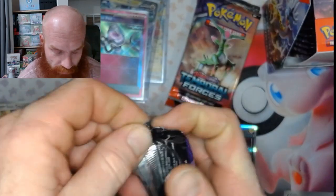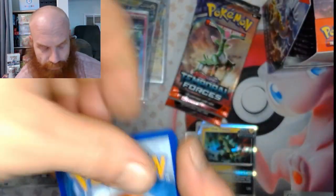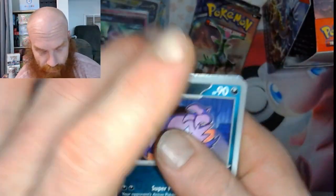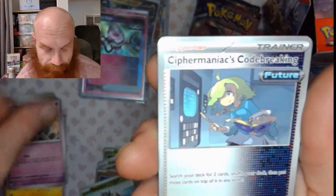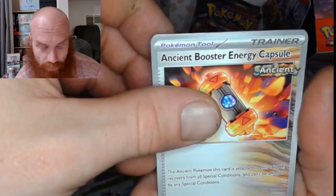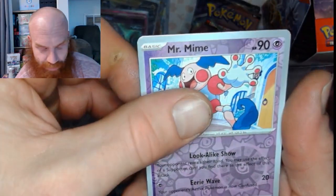This is pack number six right here, right at the halfway mark fam. Not doing too bad, got some pretty good hits so far. Got a psychic energy. Haunter, Pikachu, Gastly, Elgyem, Ciphermaniac, Coldbreach Behemoth, Ancient Booster, Pineco reverse, Mr. Mime reverse — we always like that — and a Roaring Moon hollow.